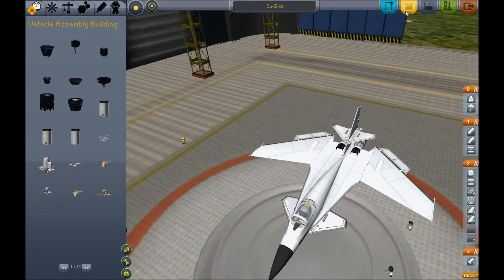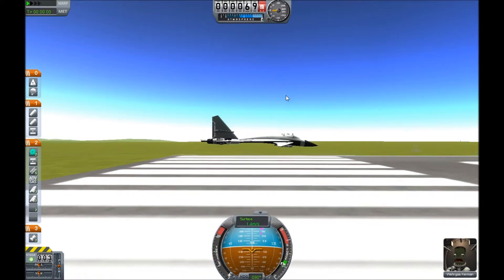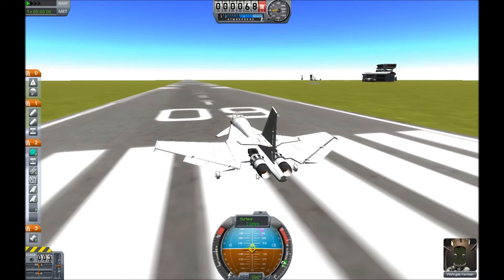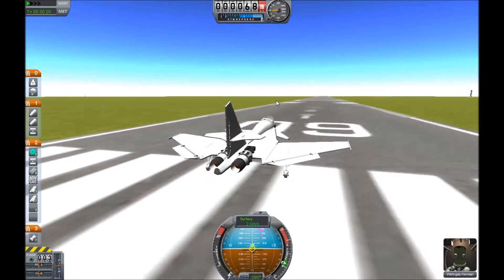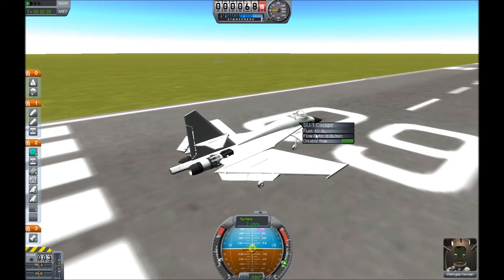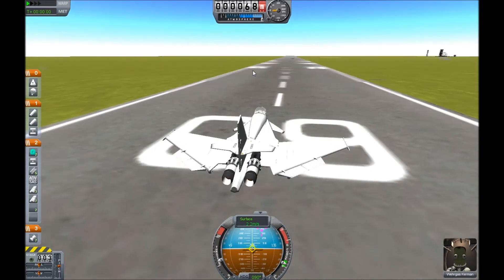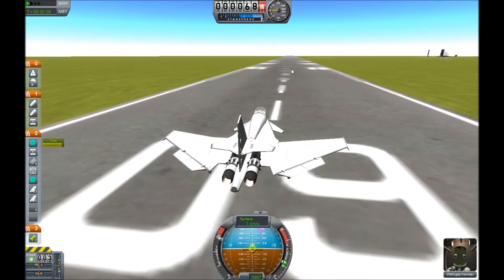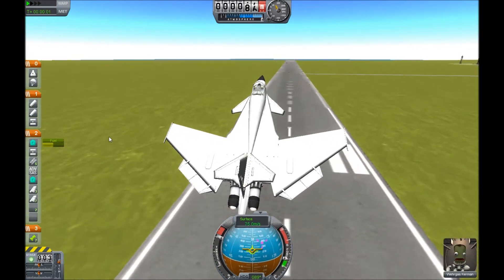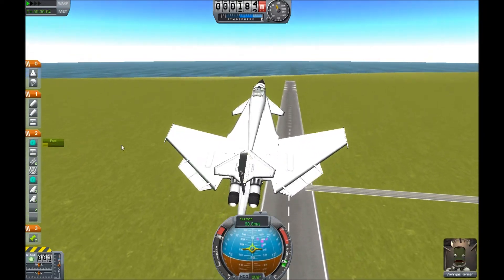Now let's see what the problem is here. This isn't much of a problem except that you immediately need to press the G key for the gear down, but it's not really the problem of this mod. We got these nice little engine nacelles and the Tiberdyne jet fuel thingies, but this is actually the problem — we got 60 liters of fuel there and 120 liters of fuel is a little bit too short, I think, for this flight because that was already 30 liters of fuel.